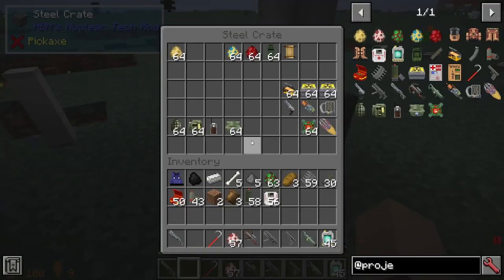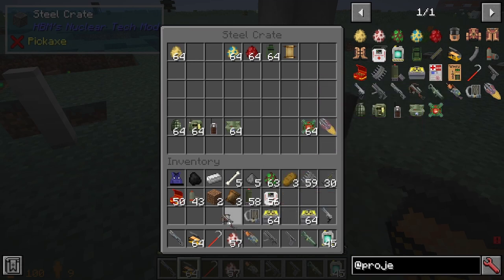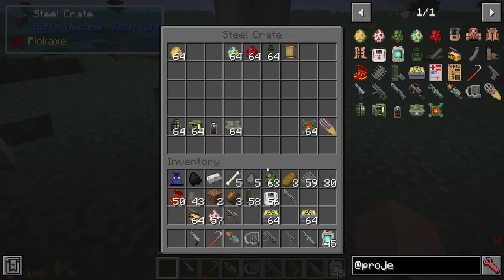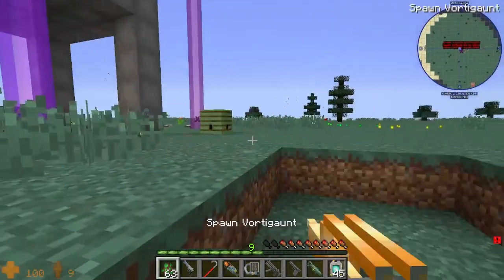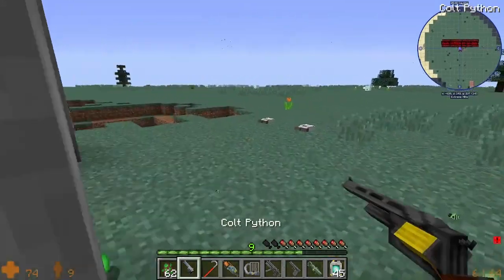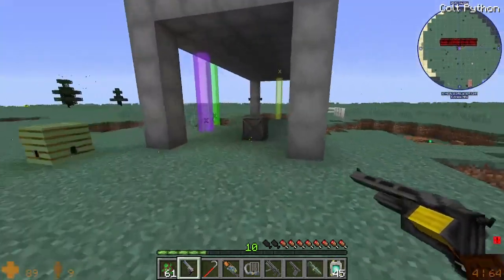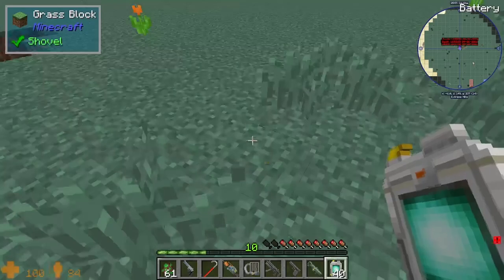What's our next weapon? The Colt Python and then the Gluon Gun and the Tau Cannon. We're going to throw down a Vortigaunt or two. I like that — it's simply overpowered. That's also pretty good quality. I feel like you could actually make a Half-Life map out of this.